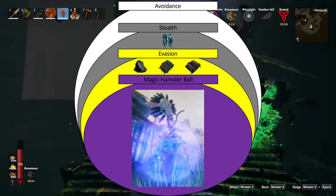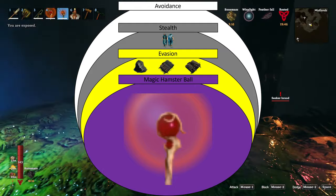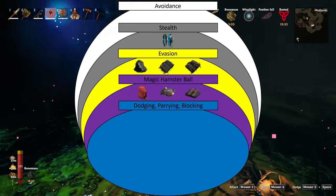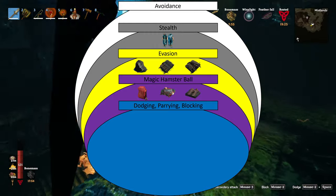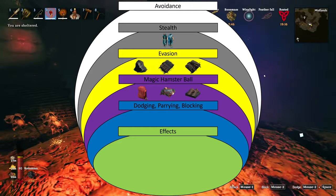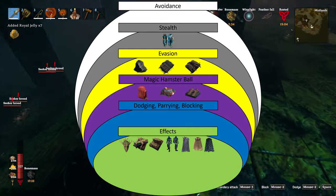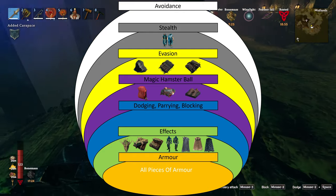The next layer of the onion is the magic hamster ball — the protective bubble cast by the staff of protection. Your ability to consistently cast this is going to be helped by the Eaterweave set, as that will give you more magic regeneration. After that, the next layers of defense are dodging, then parrying, then blocking. None of the armors really assist with those, so we'll gloss over them. The next layer is active effects — your potion effects or effects brought about by different armor sets or pieces. Specifically, the root armor has both positive and negative effects, the Fenris set has a fire resistance effect, and a few of the capes have frost resistance, as well as the feather cape reducing fall damage.